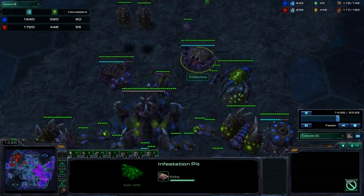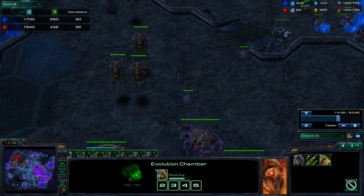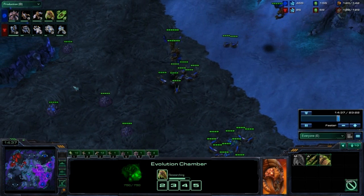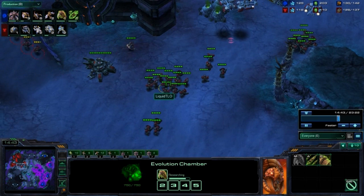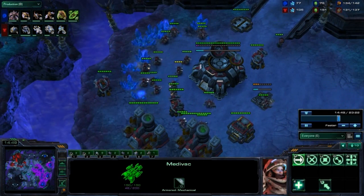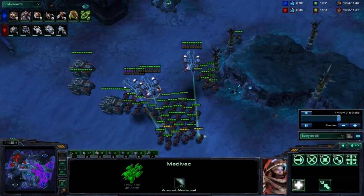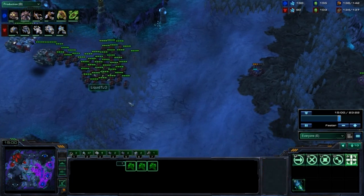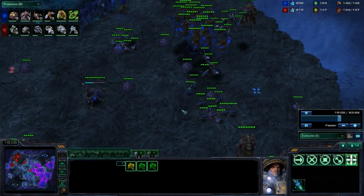So we actually see an Infestation Pit going up for Machine. He is upgrading melee attack to level 1, and TLO is producing a very standard marine-tank army with Medivacs. He will try and drop at some point in the game, but is not moving to drop yet. He will be moving out behind these units and with them should be able to do some damage.